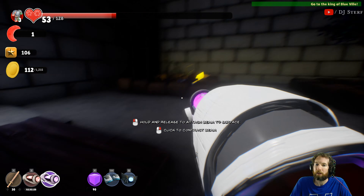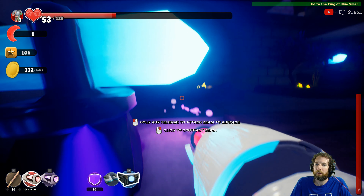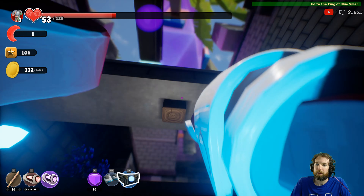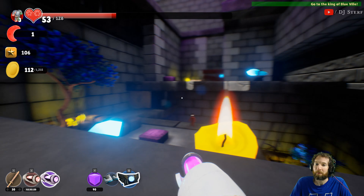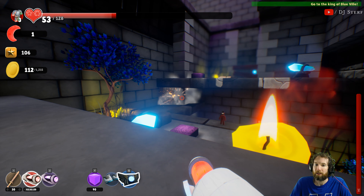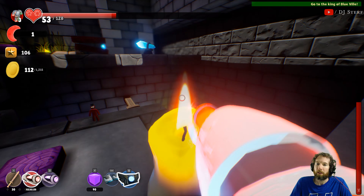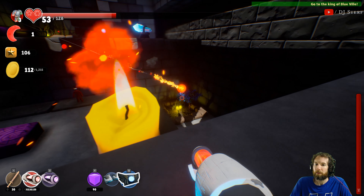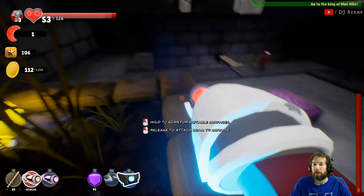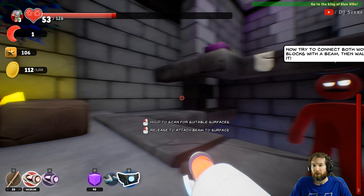Three here - get rid of it, over here. Okay, there's the metallic container for the crystal - that's gotta be what's magnetic. This does change the game quite a bit, that's really cool. There's another flame - shoot that, that's gone. Okay, it doesn't look like that's igniting. Now try to connect both wood blocks with the beam, then walk over it - so you're saying it is like a rope?